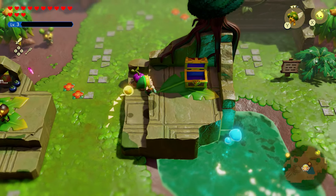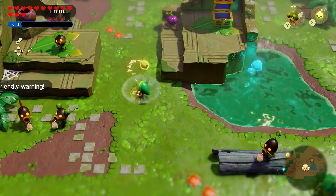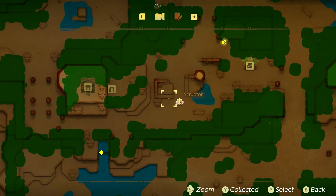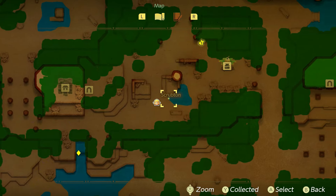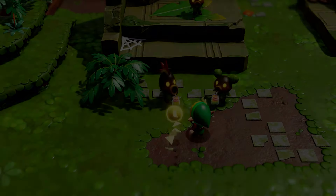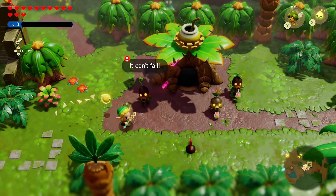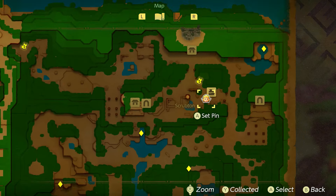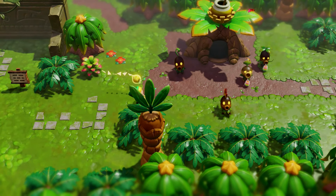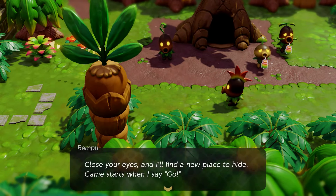For the upgraded fairy accessory, first finish the Farone Temple — this is the second half of the game. Then go to the Deku Scrub Scrubton area and find a Deku Scrub at the bottom of the square area. Talk to it to start the side quest called 'Looking for Benpu.' The first location: go east and use the X ability to pull Benpu out of the ground.